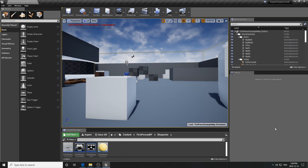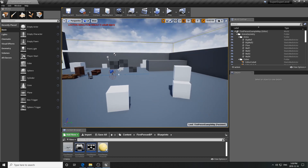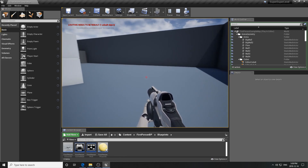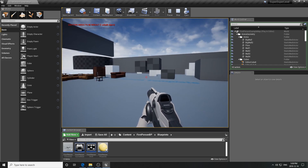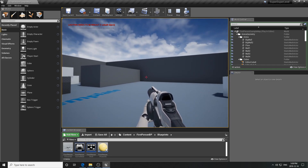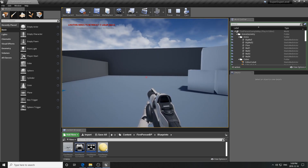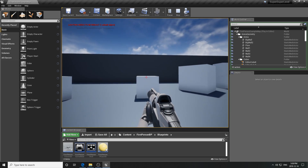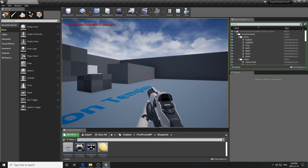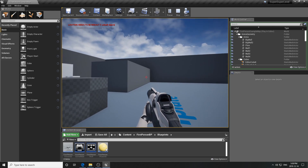Welcome back. Today we're going to embark on fixing up our first person character. When we create a first person shooter map, one of the first things we notice is that our first person character isn't great. It has some movement - forward, back, side to side, we can jump - and we have this futuristic gun in mannequin hands. We don't have any HUD, ammo counter, or health bar. We also have this projectile with a bouncing ball sound.